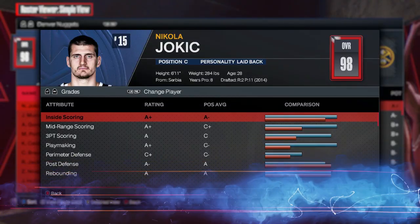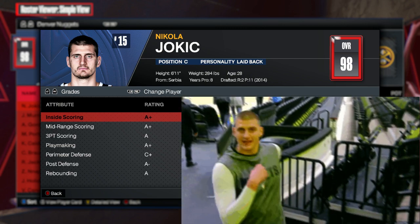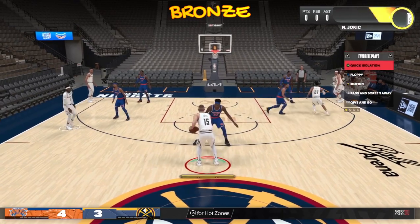So for the badge test, we're going to be using Jokic. Pretty much what we want to see is just the speed difference between the bronze, silver, gold, and Hall of Fame levels. First, we've got the bronze level.